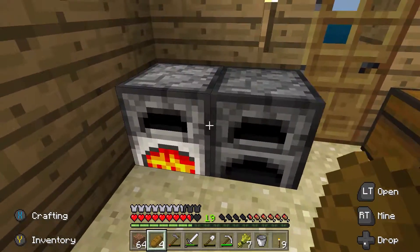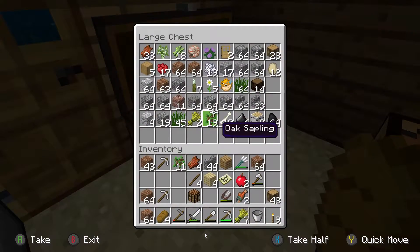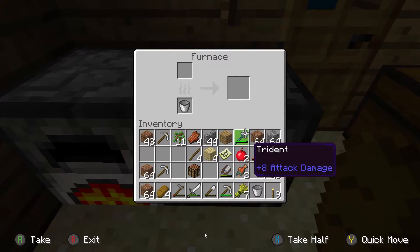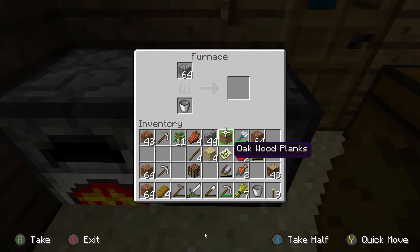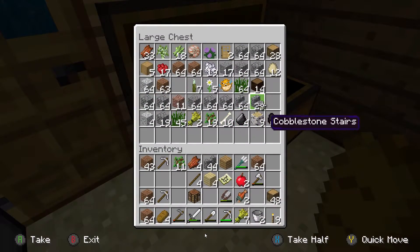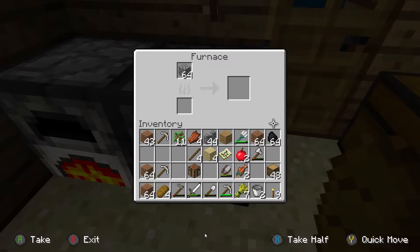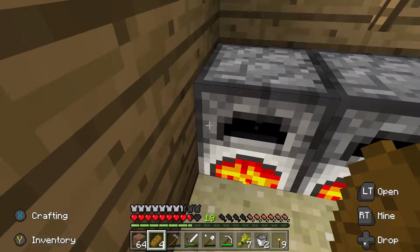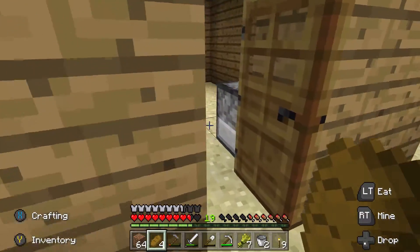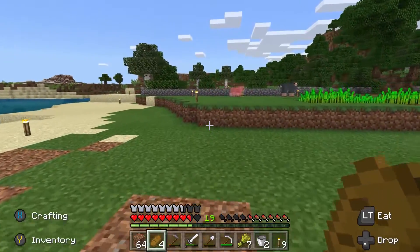Good morning fellow adventurers! So overnight we were crafting away. I was just gonna start getting some stone smelting and let's throw that in. Oh we don't have any more lava in our lava bucket. We're gonna have to use the old-fashioned coal, which means I'm gonna need more coal before too long. I'm gonna start getting some furnaces going and we'll start getting some stone bricks going.